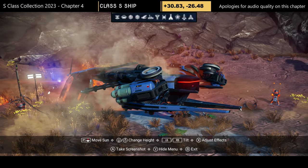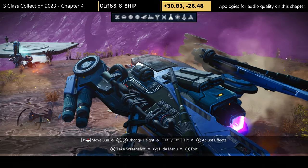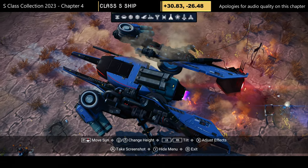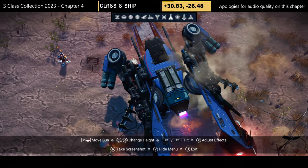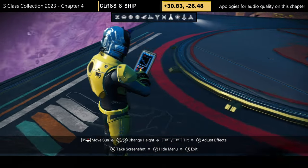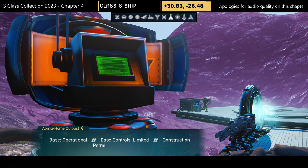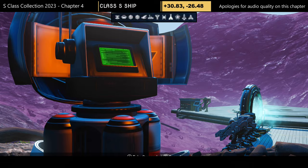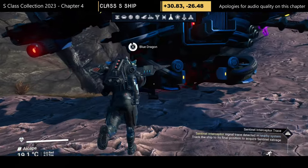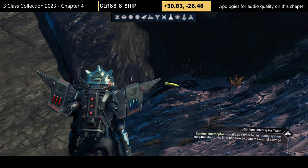Coordinates and portal address at the top of the screen for the first Journey S-class. Upon returning to make this video, I noticed someone built a base on this ship with a launch pad, so the ship may fly off as it's now owned by an NPC. What you can do is swap your ship for the NPC's before he flies away. If he flies off, reload your save and he'll be there again. Alternatively, report the base — once it disappears, save near the ship and reload.